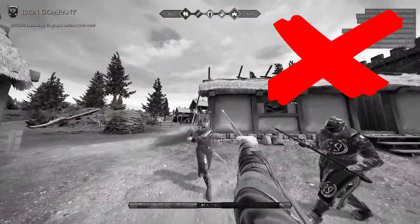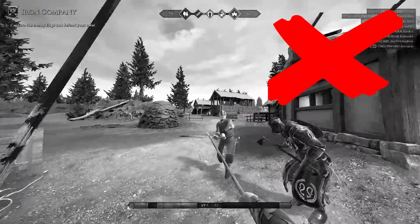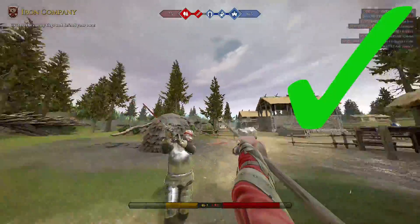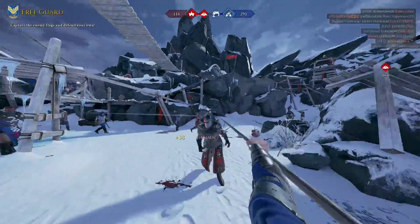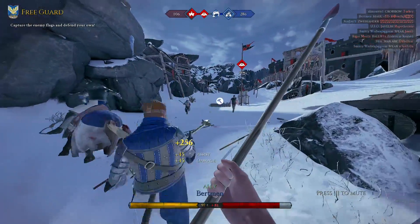Another thing to keep in mind is to not feed the enemy easy parries from which they can get free ripostes off. Try to time your attacks with the attacks of your allies, so the enemy has to either double parry or cancel his own windup to parry your attack. Obviously, opponents that are not directly looking at you are the easiest targets, but it is certainly not worth it to sacrifice your position for one or two free hits.